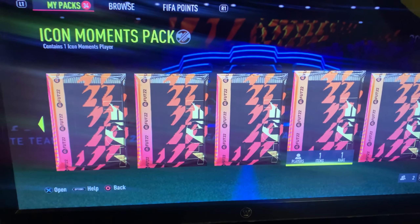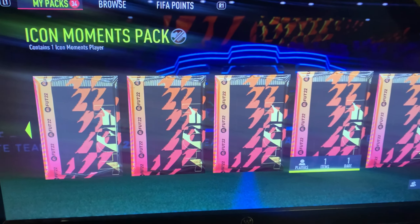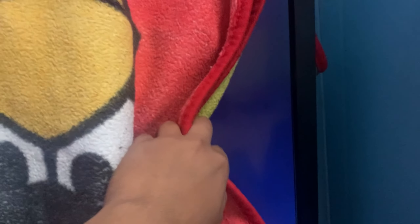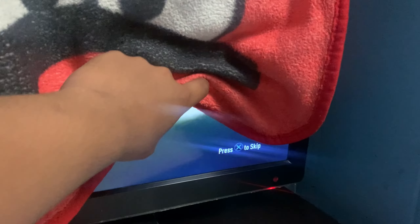I'll be opening up this Icon Moments pack and see what we get. In order to make it a nice reveal, we're gonna do a stat reveal. I have a nice Angry Birds backpack and we'll be looking at the corner right here until the pack opens up — I don't want everyone to ruin the flag.